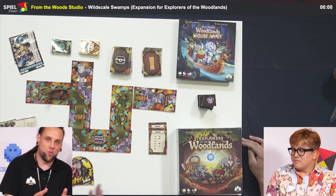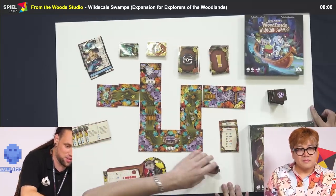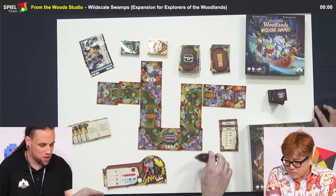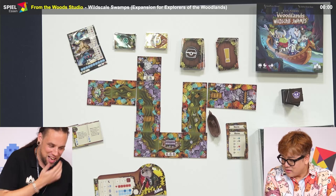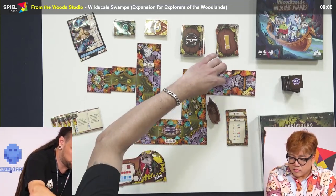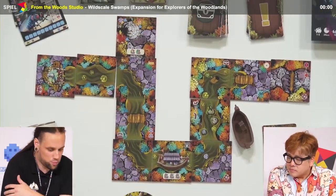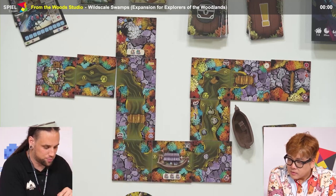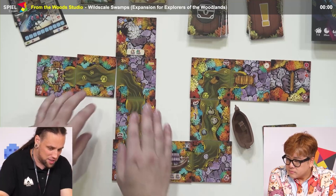The expansion brings a lot more stuff. As you can see here, it brings river tiles that didn't exist in the main game at all, and a cool boat that would be for crowd funders. The main game was a forest crawl with these types of tiles, and a few more regular tiles for your forest. But before you play with the expansion, you set up a river — it's a random river. You just draw the tiles and put the river as it comes.